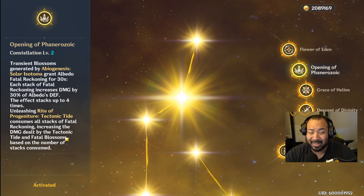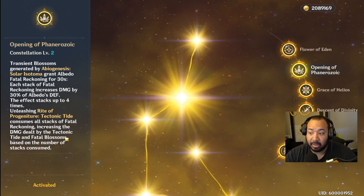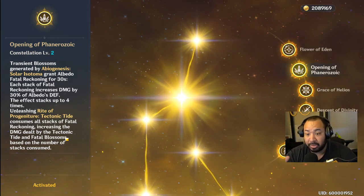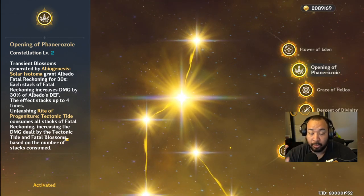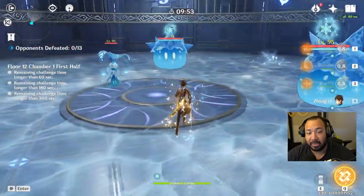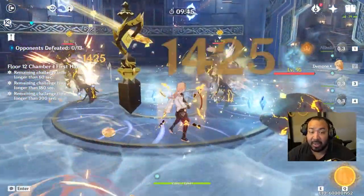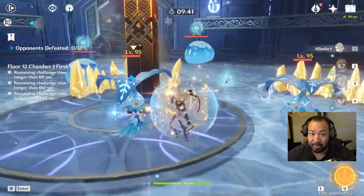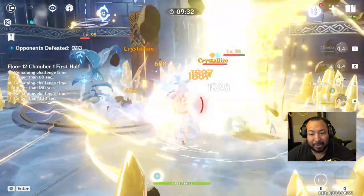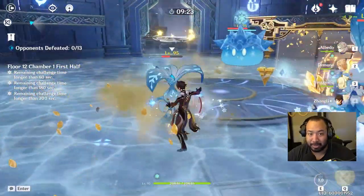Albedo's kit is really, really straightforward. His entry barrier was actually lower than other characters, and you don't actually need any constellations to run him effectively — he's a great hero at zero constellations. You can check the live stream testing him at C0 linked at the end of this video. His play style is fluid, fun, fast, and rapid, but make sure you enjoy his particular style before you summon.